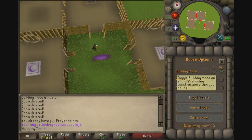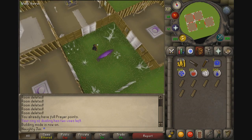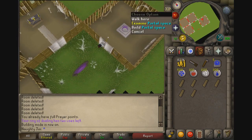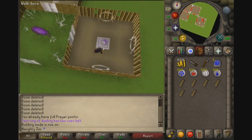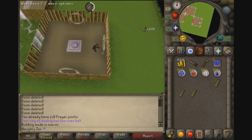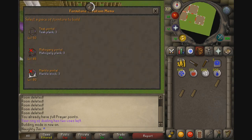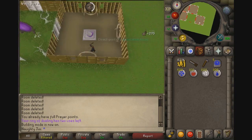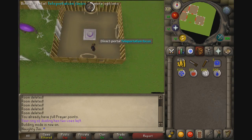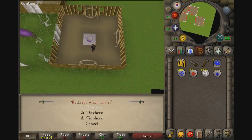Get the other 16 planks out and go back to your house. Turn building mode on, build on the portal space using more teak planks — you get a little bit of Construction XP for this but not much. Then we direct the portal — it's telling you you need 100 casts. Select which portal: number one, let's make that Varrock.